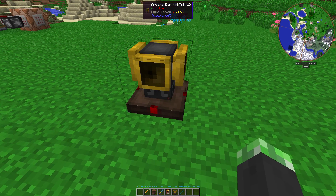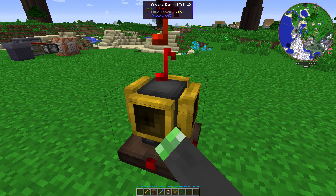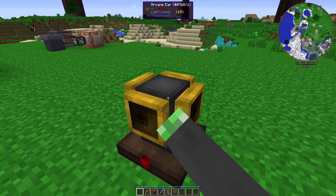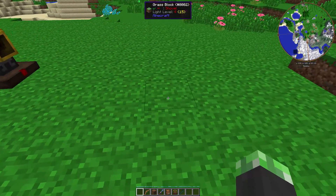So for example, right now it's on stone, so it's tuned to piano. You just right-click to change the frequency, or change the note that it's looking for. I'll just do the first note.